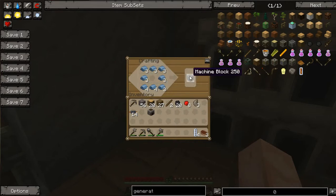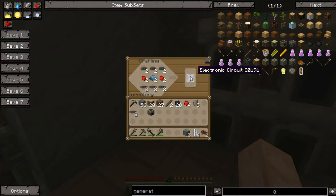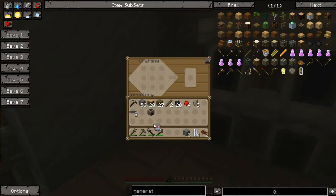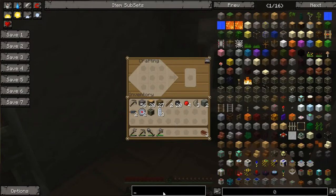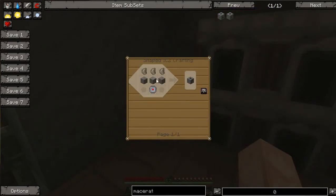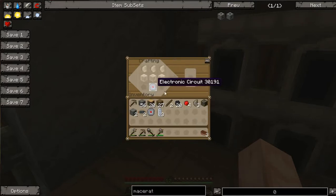Can you grow cacti? Yep, you can grow them on sand. So the macerator looks like this. Your circuit is kind of the base of all the machines you make, so you need a lot of them when you're going through doing this. I need the flint — oh, that's a generator, not a machine block.